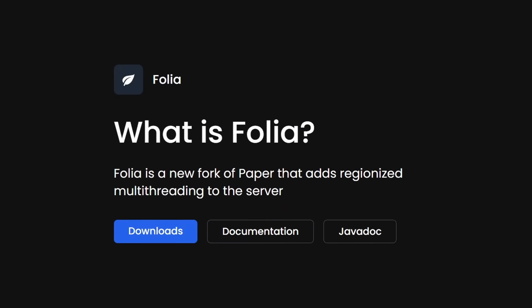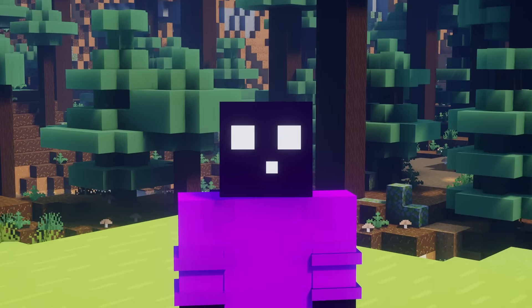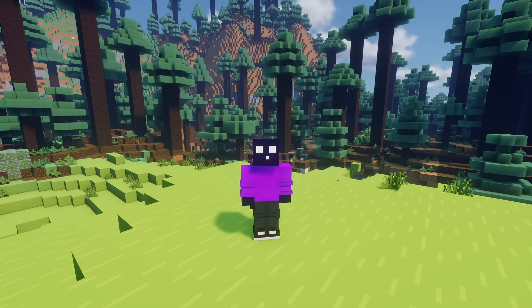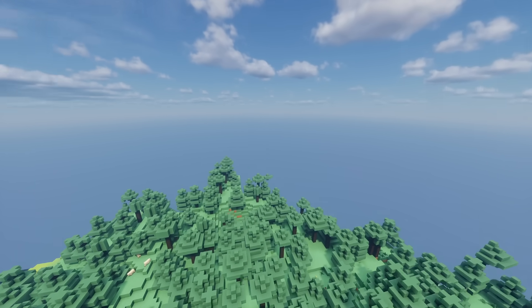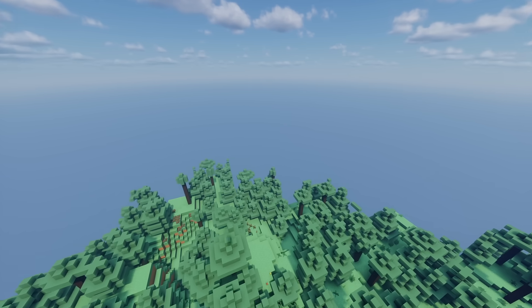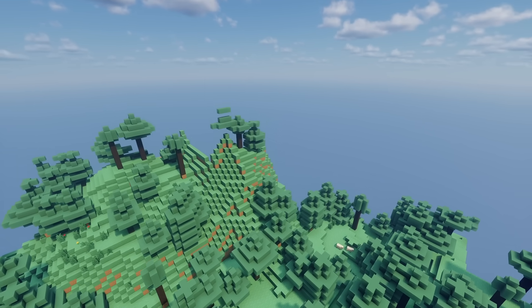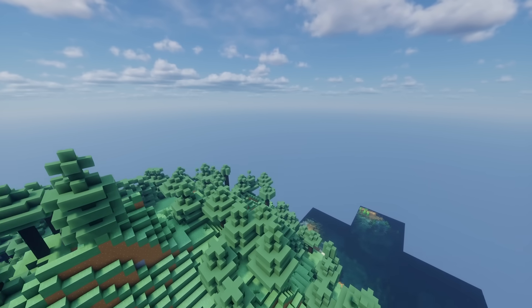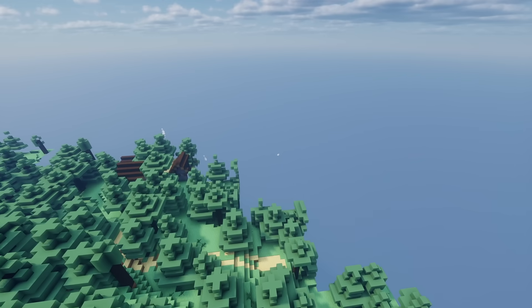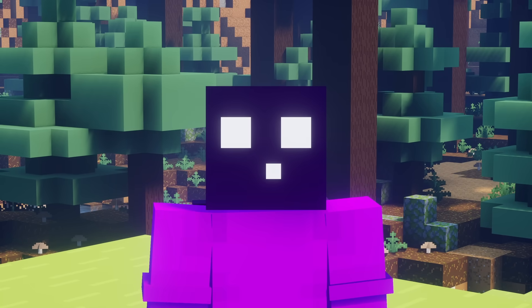Folia is a fork of Paper, made by the same people who make Paper, and Velocity, and Waterfall before it got discontinued. Now why would Paper fork their own project, you might wonder? Minecraft servers have always had one very big bottleneck — one thing that kept them from truly being great performance-wise. And that is the fact that Minecraft servers have always been a single-threaded application. And this means no matter how much RAM you keep throwing at your server, at some point it will get bottlenecked, because it cannot utilize the full power of the CPU. This exact problem — this bottleneck — is what Folia tries to solve.